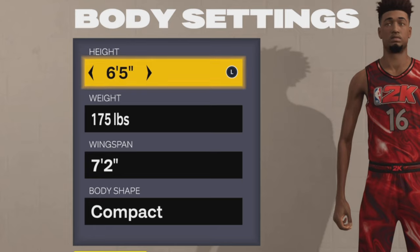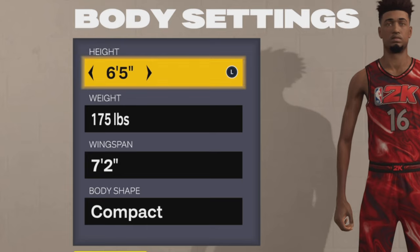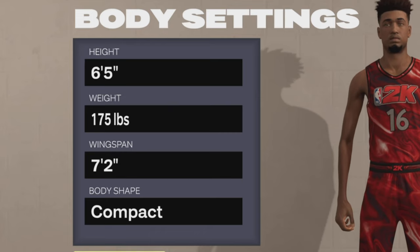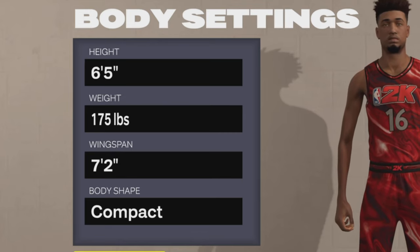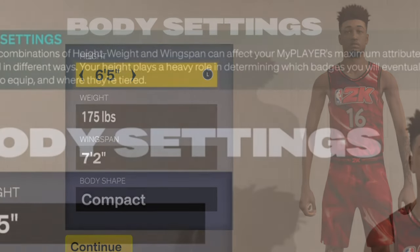Before we even start talking about the actual height and stuff, I got this build from Koza, the YouTuber. I got inspired to make this build from Koza — this is his build, I didn't come up with it. I just tweaked it to fit my play style. You want to go with six-five, 175 max wingspan, and I went with compact body shape.